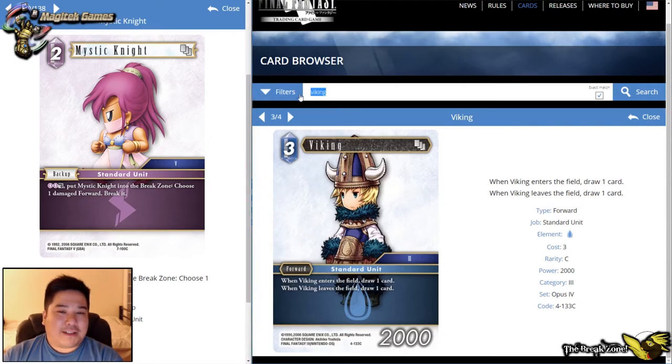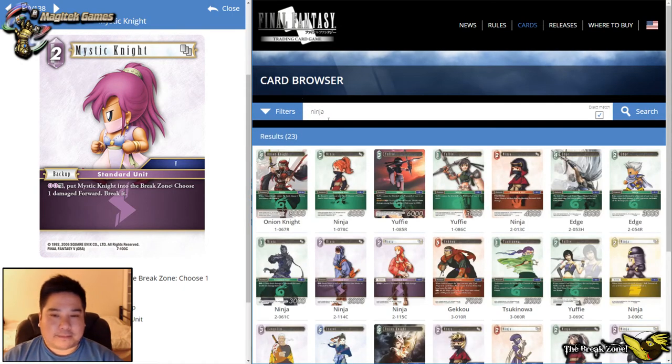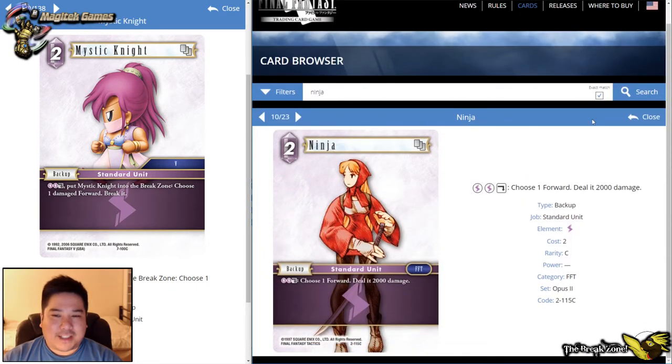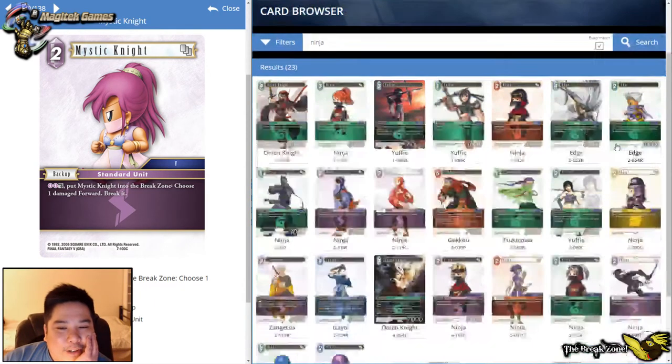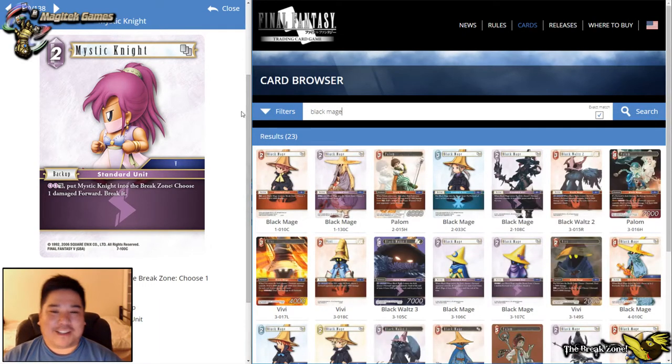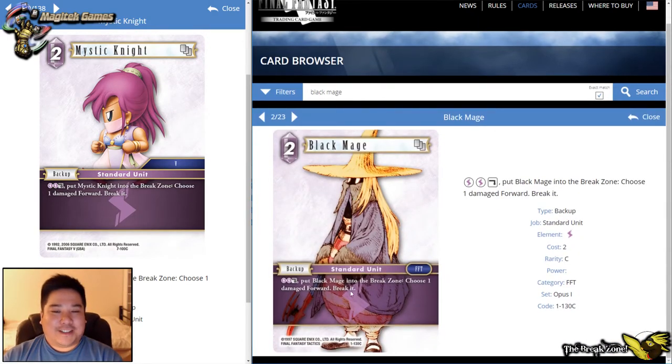Mystic Knight — a two-drop backup, Category 5. You choose a dashed forward and break it. Very similar to Black Mage but it's Category 5, so maybe that'd be a big deal in title series, and it could definitely help in sealed if you have a lot of lightning in your deck. We haven't seen similar cards come up too often lately, so you can kind of gauge how relevant this card is by that fact.